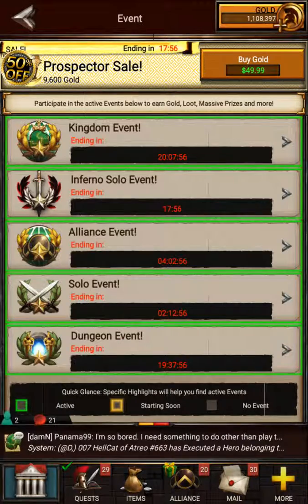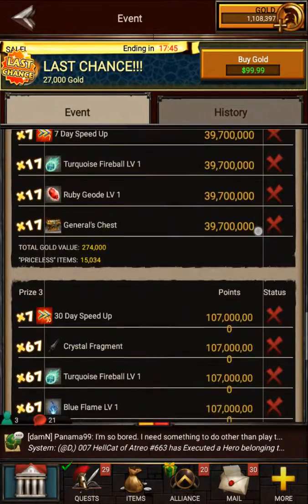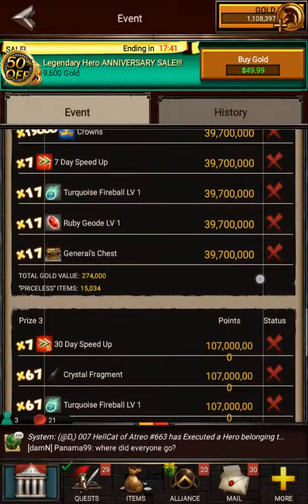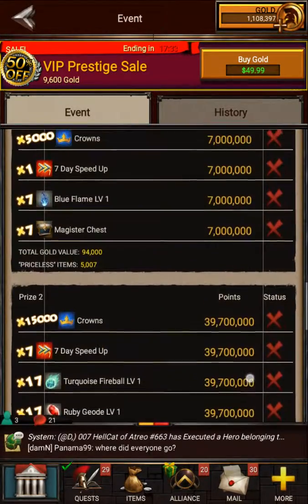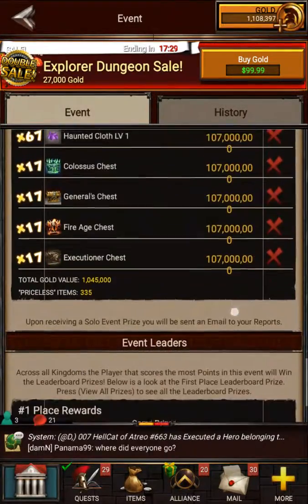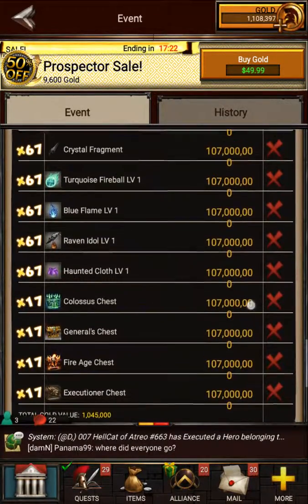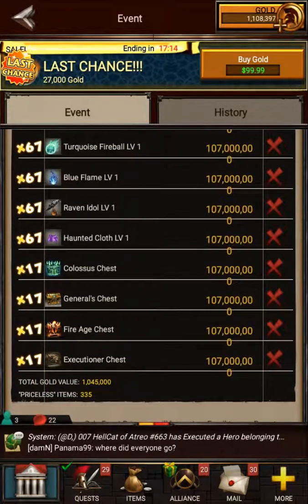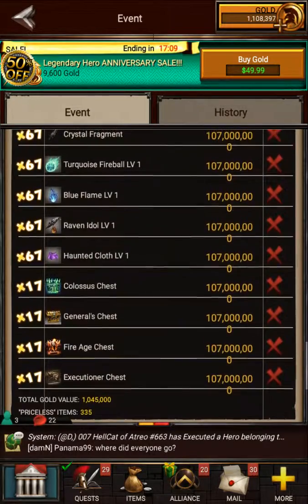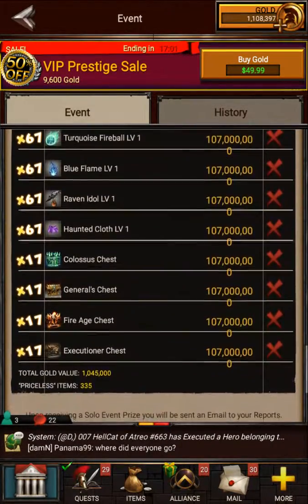When you join those help alliances, anytime you're doing research, wait until an Inferno event starts and get in there. Pick and choose your Inferno events — pick the ones that give you things you need. This one's giving turquoise fireballs, which are good for making the Colossus set, and a 7-day speed-up for the level 17 Generals chest. Level 1 is kind of useless usually. Level 3 gives you seven 30-day speed-ups — that's a lot of speed-ups back. You also get blue flames, which are good for fire age sets. Pick and choose based on what materials you need — Generals pieces, Magisters, or any specific set.